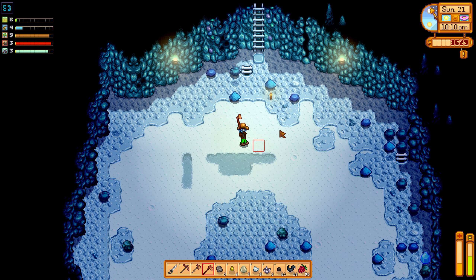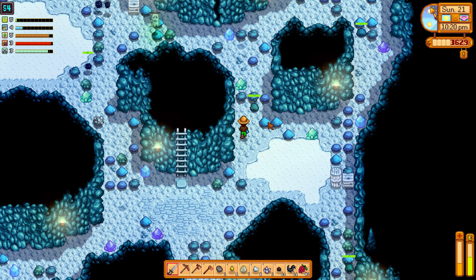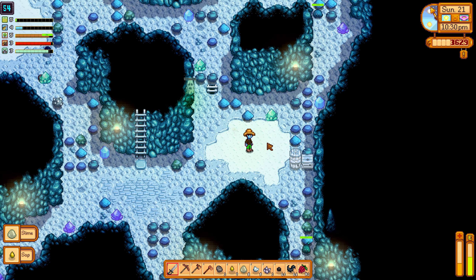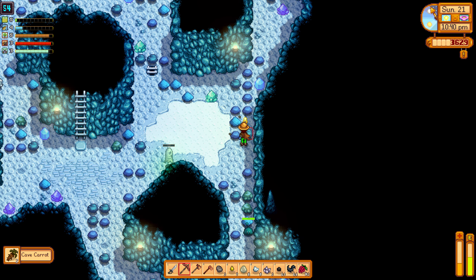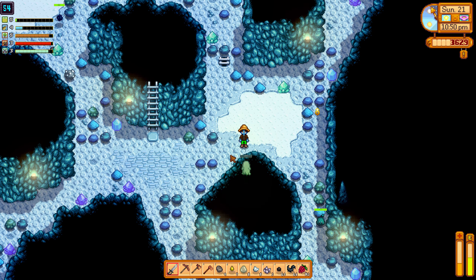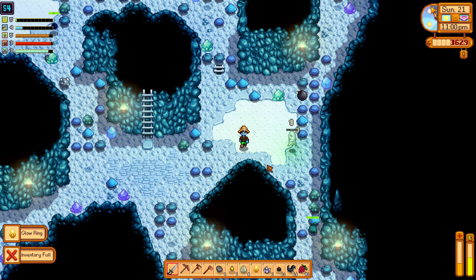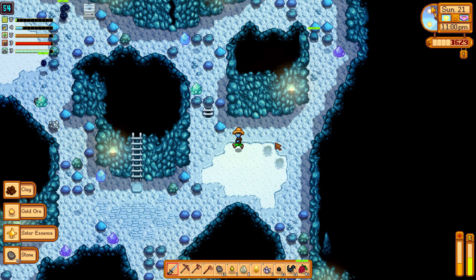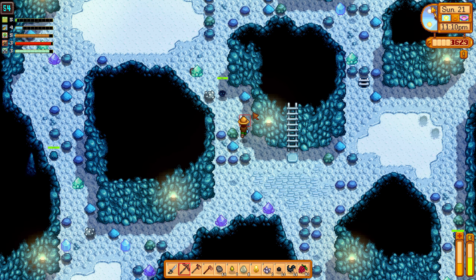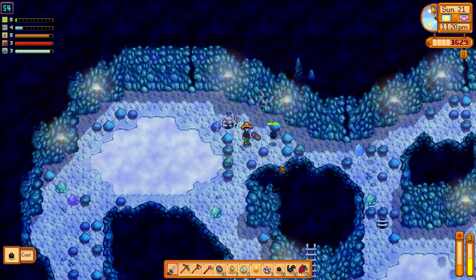Eventually I'm gonna find a dinosaur egg. Final full floor to explore. Oh no, my inventory's full. What can I get rid of? I can use the bomb. Hey, success!